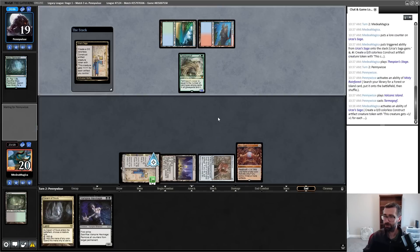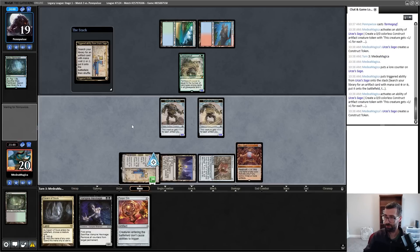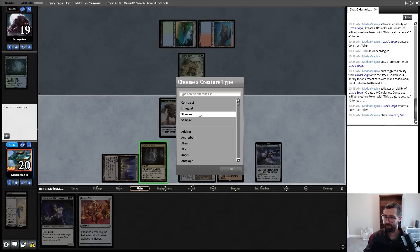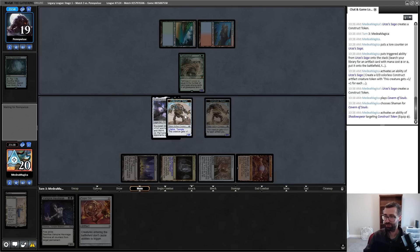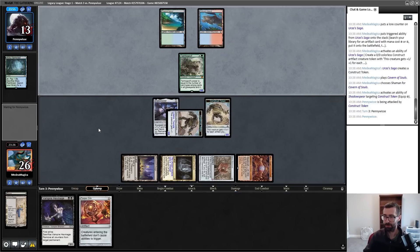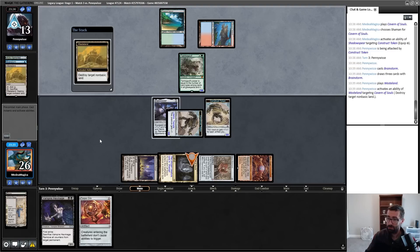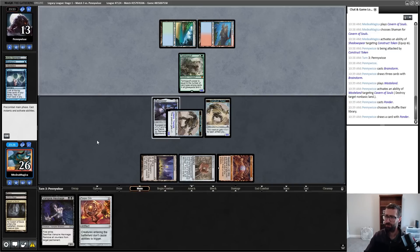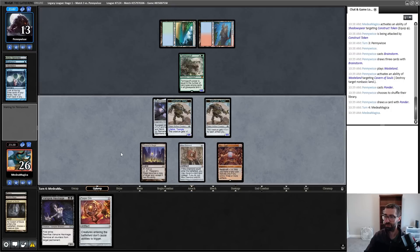Torpor Orb. I honestly think I just get Shadowspear here — textbook Urza's Saga does Urza's Saga stuff. Not gonna do anything cool with these cards before my opponent concedes. Wasteland is fine, also fine — and I actually don't want to play Torpor Orb pre-combat because if it gets countered, an artifact goes to the graveyard, heaving up Tarmogoyf. I'm going to go ahead and crash in with both of these for 11.